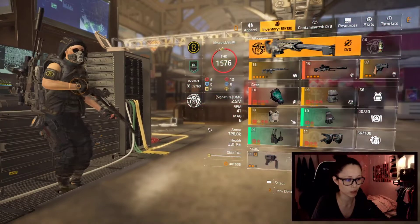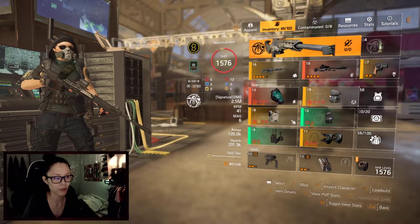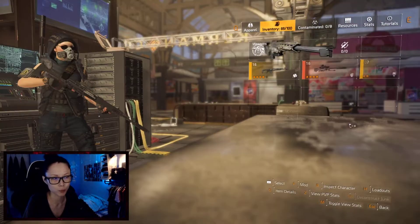This Raider will also be helping to proc Opportunistic on the boomers and on the bosses' heads to increase DPS for everybody. So this is the build one more time: running with one piece of Walker, one piece of Araldi, one piece of Providence, two pieces of Aces, and one piece of Coyote mask — to gain one of these boosts.